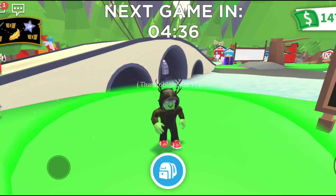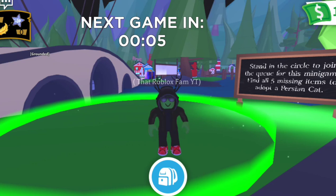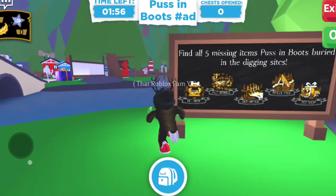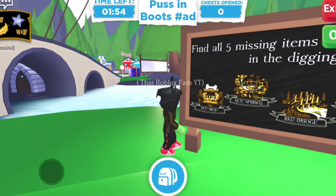Let's try again — we have six seconds left in this game, and then hopefully we'll be allowed to go find the items to get our brand new cat. Here we go — we have two minutes left. We need to go to the pet shop, hot springs, the red bridge, the fallen tree, and the toy shop.